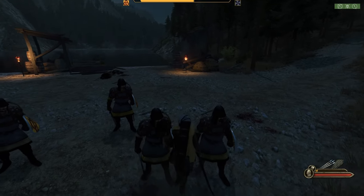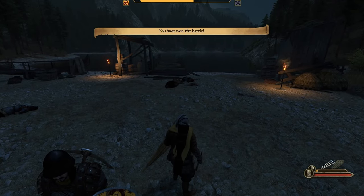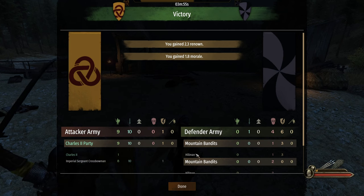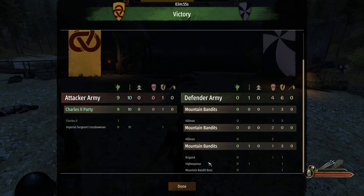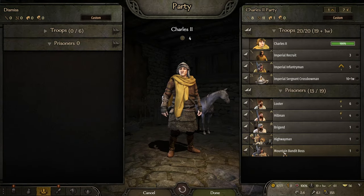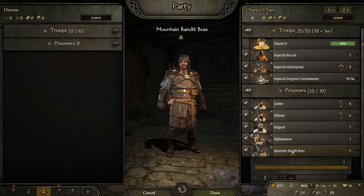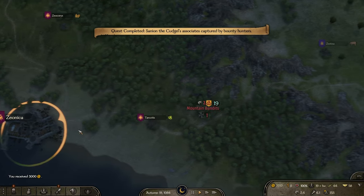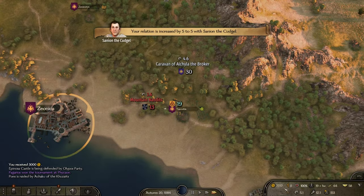There we go. That was actually really close — he almost hit us in the back, and we had one person go down. Luckily, it was only an injury, and we got six prisoners. So really good prisoners there. We picked up a mountain bandit boss — we might actually hang on to him and convert him into an actual troop. They're not that great to be honest, but they do look good in the army. Loot's not all that great, but we got 3k from doing that, so that's huge. We're already at seven. We got the lucky sevens.